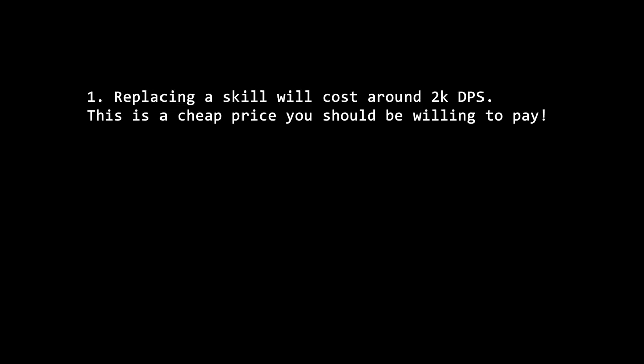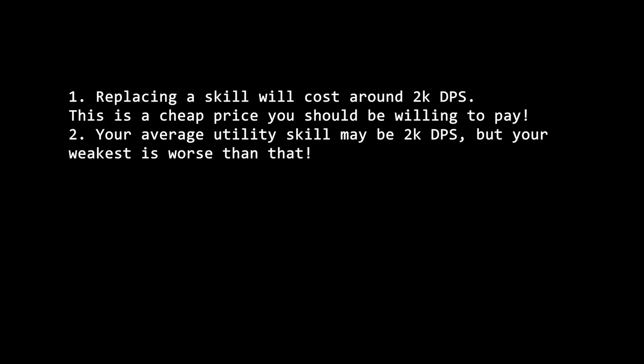Number one: replacing utility skills will cost you around 2,000 DPS — refer back to the rule of 2000. And this loss of 2,000 DPS is generally acceptable and, compared to the extra utility, it is certainly worth making the sacrifice. Second: you will always replace the weakest link in your utility skills first. This ensures that it is basically always less than 2,000 DPS that you lose, because if the weakest utility skill was worth more than 2,000 DPS, that's a lot of DPS bound to your utilities. I can't think of a DPS class right now where that's really the case — feel free to leave a comment if your main class has one of these skill sets where all utility skills are just broken.